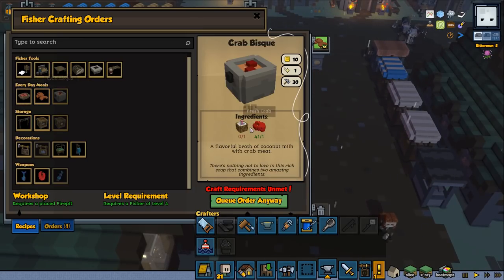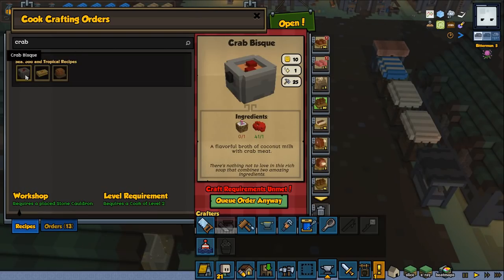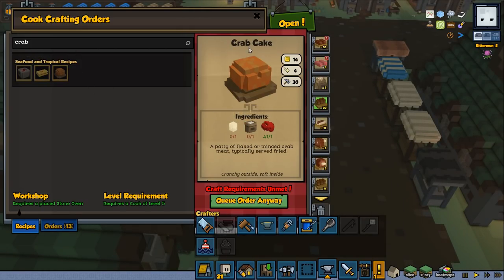I'm not sure if I want to maintain the crabs. I think there is little reason to maintain them since we don't have any coconuts, and as far as I have seen this is the only thing you can do with fresh crab. Maybe the cook has a kind of food though — let's see. Crab omelette would work if we got eggs. Crab cake could also be possible — a patty of flaked or minced crab meat, typically served fried. This one should give quite a good amount of food considering it requires egg, flour, and crabs — quite a lot of things — and a high level of cooking.